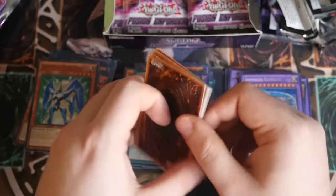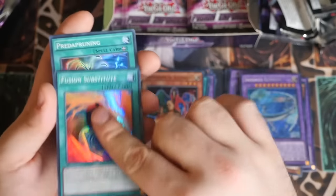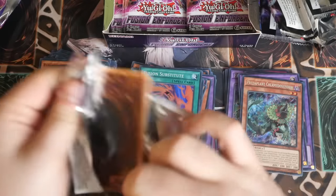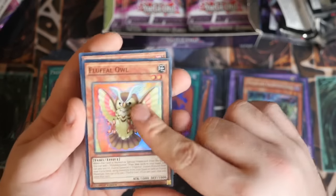Come on, Fusion Enforcers, give me what I need! Fusion Recovery - nice. Preda Plant. Book of Moon field spell. Fluffle Owl - Rebring. It didn't look shiny for a minute there - sorry guys. Fluffle Owl - yay! Nice reprint!